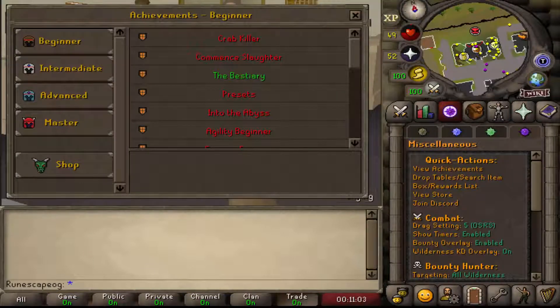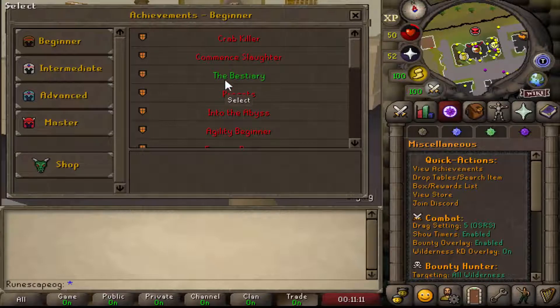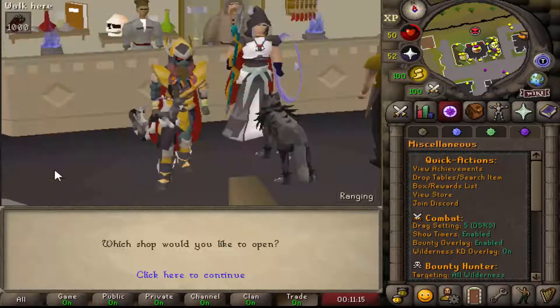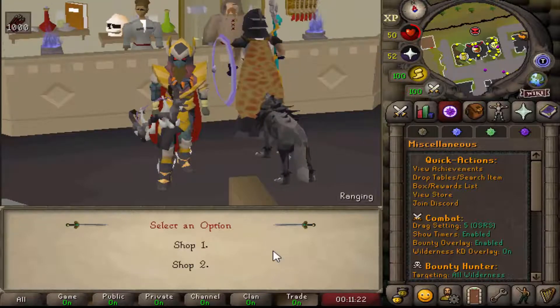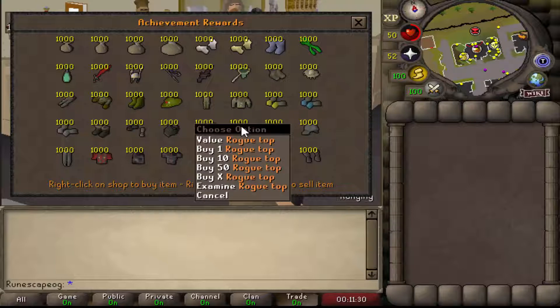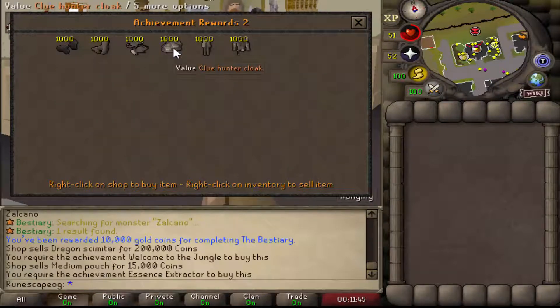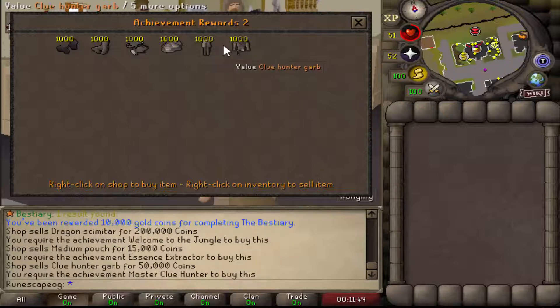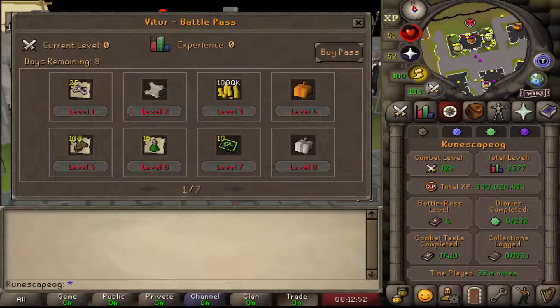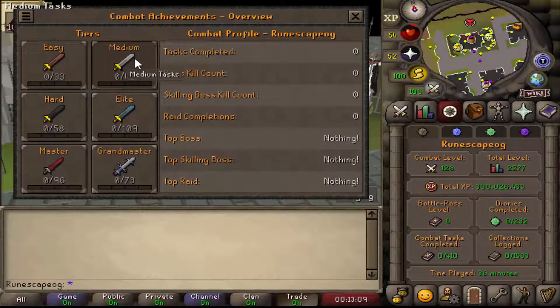Another part of their updates was adding in a ton of brand new achievements — beginner, intermediate, advanced, and master achievements. These are basically tasks you have to complete, and once you complete them you get a reward. There is also an achievement shop with two different stores. Shop one has a lot of your main skilling rewards and gear, like the robe top, the lumberjack, all the skilling gear sets, plus scimitars and things like that. Shop two has your clue hunter set including the cloak and gear. Virtua also has a fully working battle pass system, completed diaries for every single city, combat task achievements at easy, medium, hard, elite, master, and grandmaster levels — all crazy achievements no other server has.